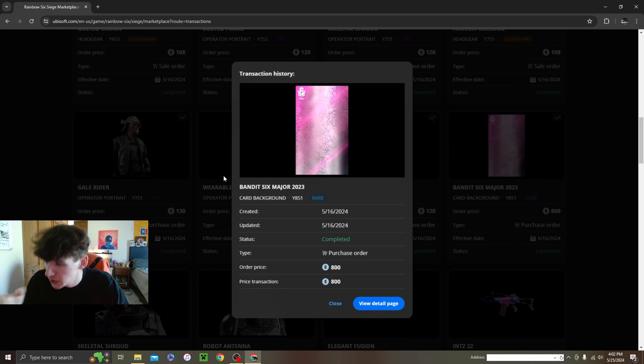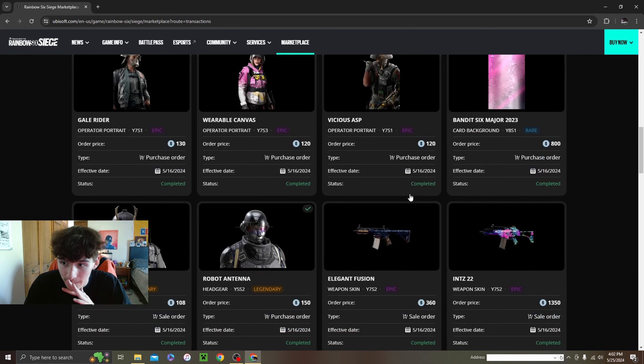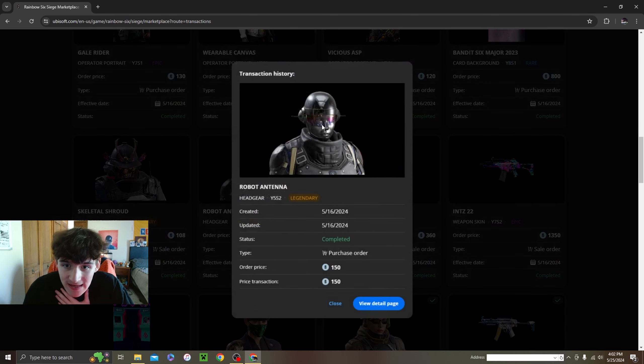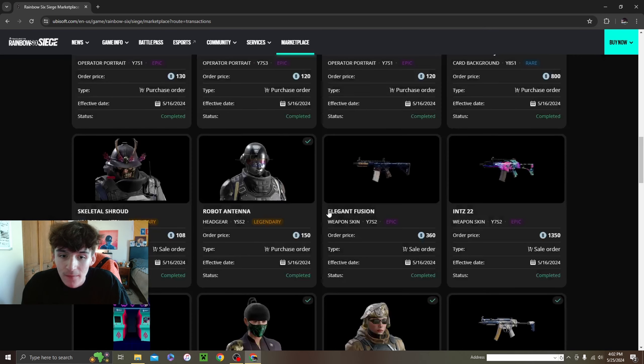Then this background — I got it for around 800 credits and it goes for like 2,000 now. I wouldn't spend that much on a background, but if you're going to buy one for that price this is a great one — it looks good with basically every skin. And actually the last thing I'm showing you guys is this Ying headgear, which looks so tough with my Chung Li bundle. That's everything I got — now we'll hop on the PlayStation to show you what it all looks like in-game.